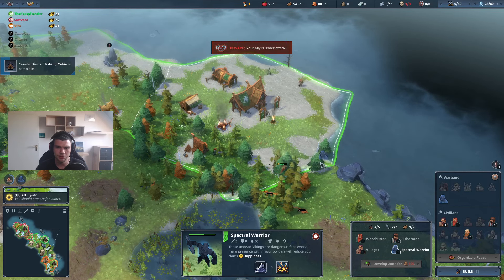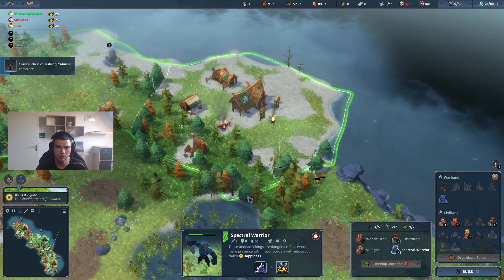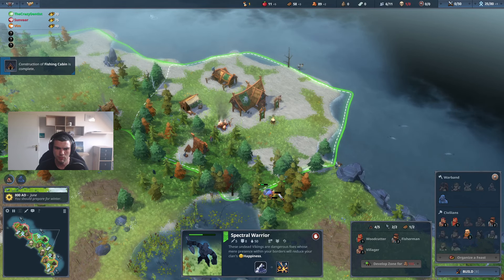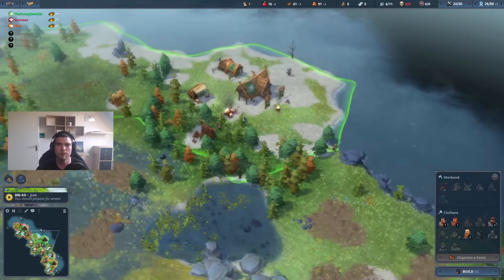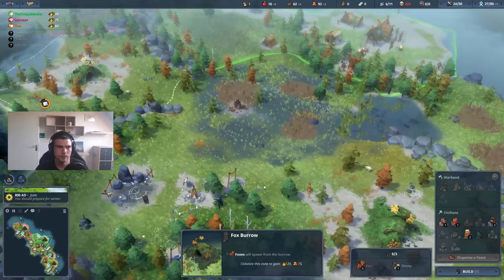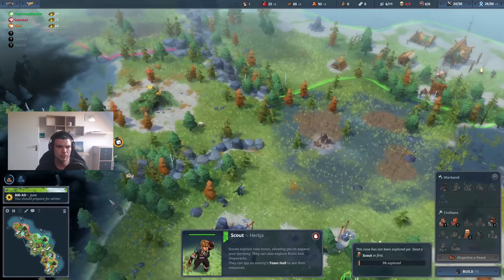We got a lot of good hits in so I think we're at the point where we could probably even just go in and clear them. Maybe I should just do that, but afterwards I'm gonna sack the ghost anyway. There we go, that's nice. More around there - get one scout back, I think we got both scouts back.